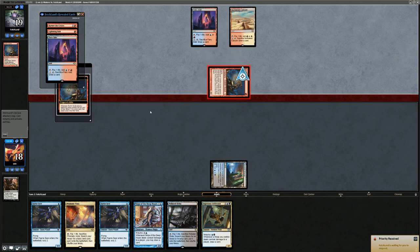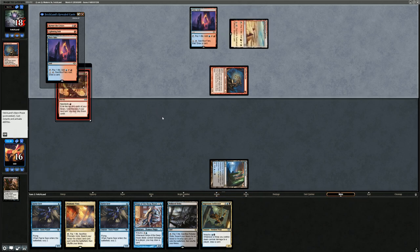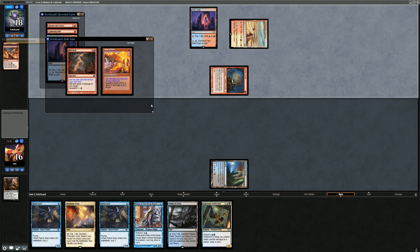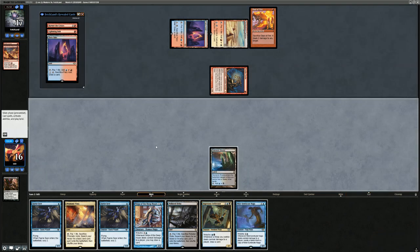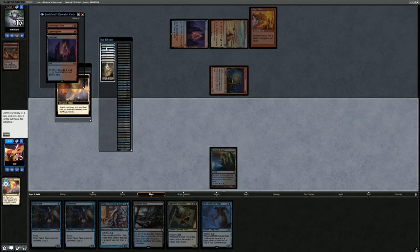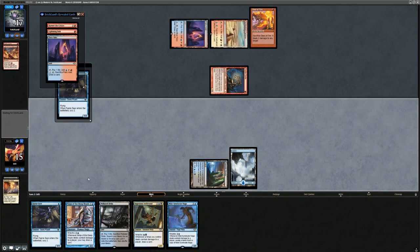Their hand is Goblin Guide, Lightning Bolt, Skewer, and two Horizon Lands. We probably just take the other Goblin Guide — otherwise we're taking too much damage. Their mana base is quite painful and we are a creature deck, so their life total matters against us. Triple Horizon Lands could come back to bite them. Their hand is now a land, Lightning Bolt, and Skullcrack. They top-deck Light Up the Stage. What do they find? Seal of Fire and Rift Bolt — pretty nice alongside Light Up the Stage. They run out Seal of Fire, then we fetch an Island and run out double Faeries.